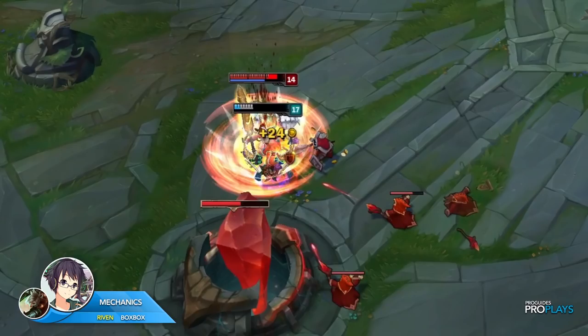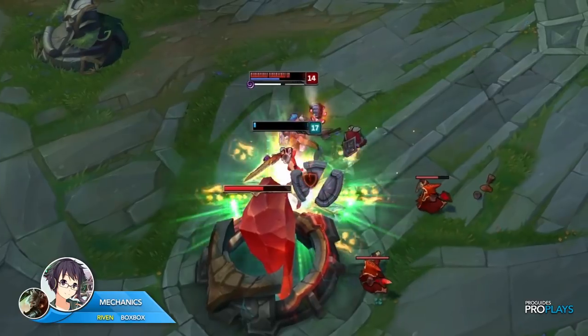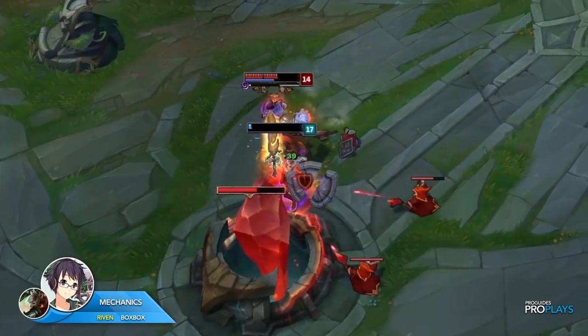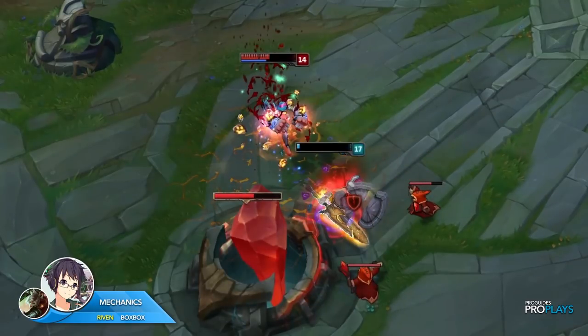After Vi E's and Q's, BoxBox uses W to stun Vi and then his third Q, preventing Vi from auto-attacking him further and creating more distance between them because of the knock-up.